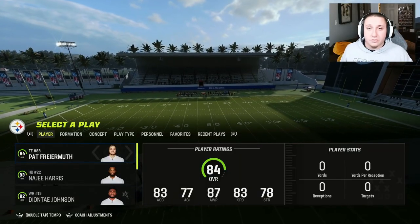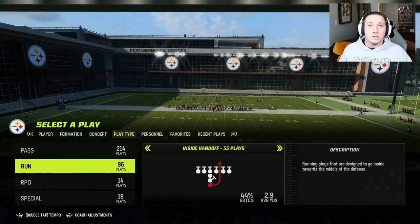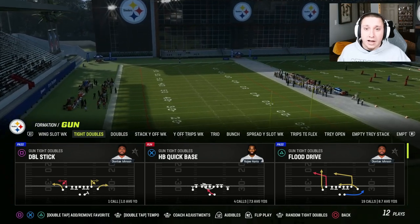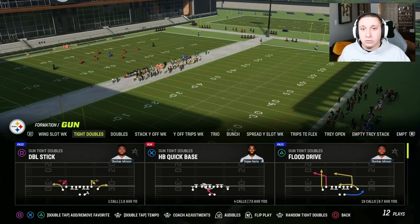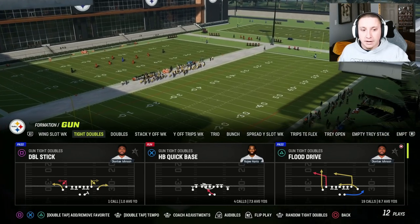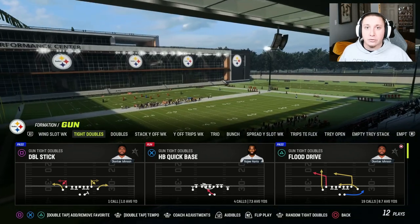For the purposes of this video, we're hopping into practice mode. You can do this from coaching suggestions, formation, concept, or play type — literally anywhere in the playbook. You can go to the plays that you like the most and double-click on those plays in order to favorite them. For example, Flood Drive is one of, if not the best play within the Pittsburgh Steelers playbook, so I'm going to double-click triangle on Flood Drive, and you'll notice a little heart symbol pops up in the top right of the Flood Drive play art, right next to Deontay Johnson.